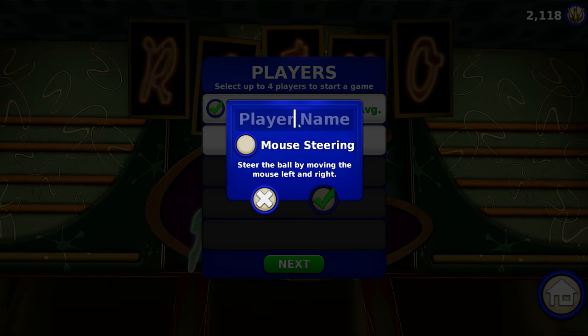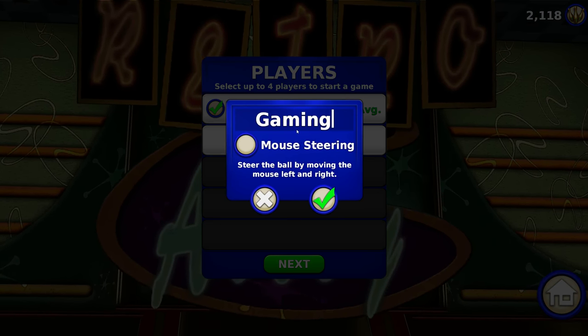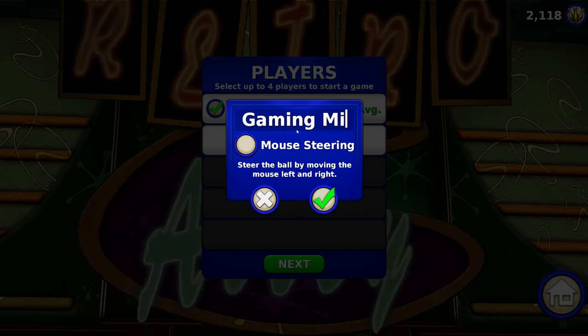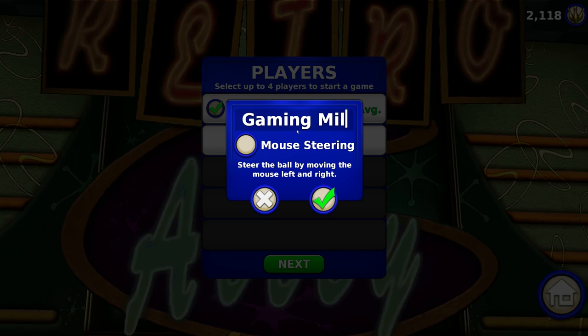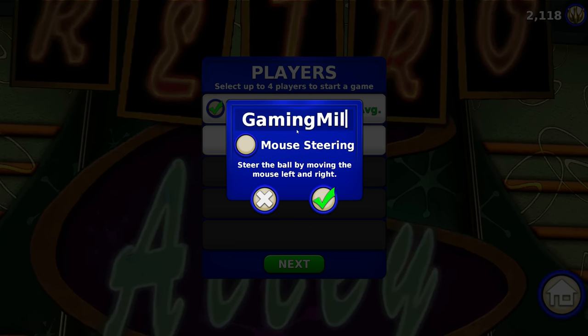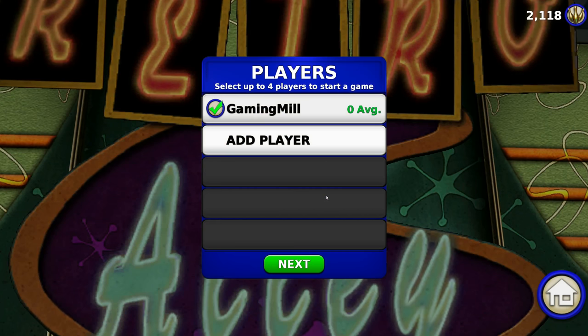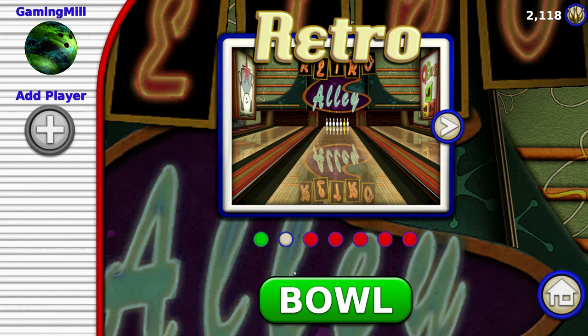Add player. Type your name: Gaming Mill. What a boring fitting name. Gaming Mill... there we go, with another space. Bit of a maverick there.